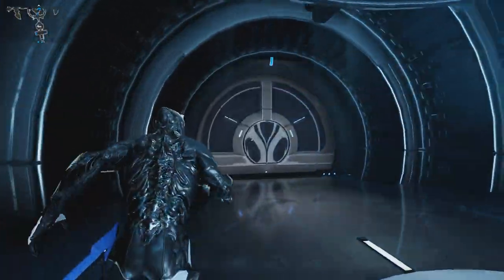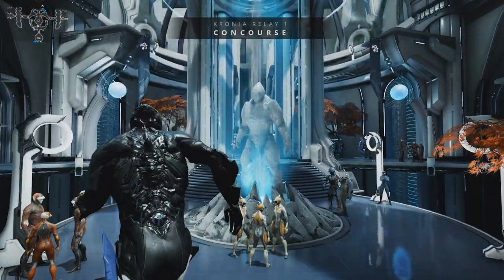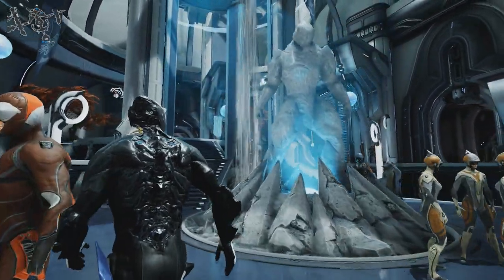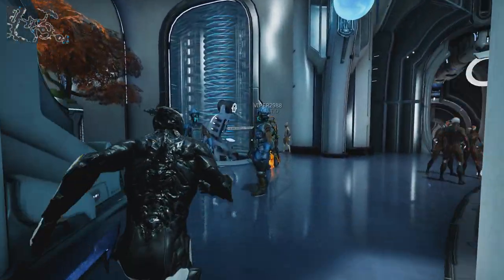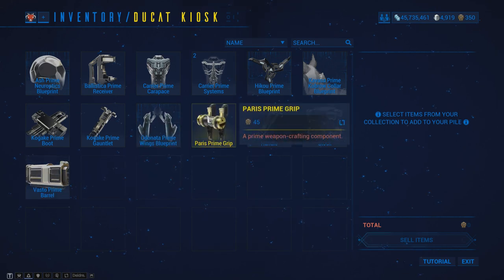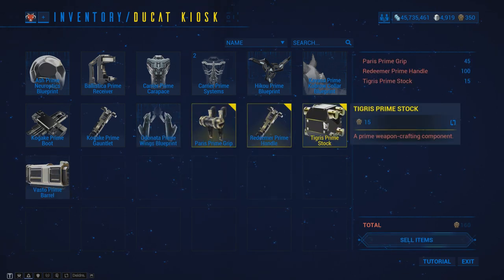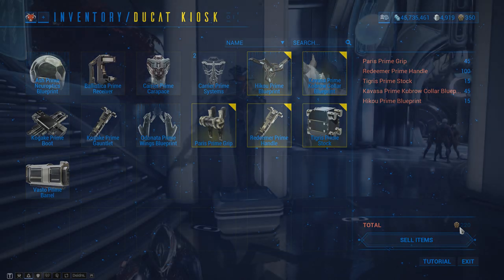Once gaining access to the relay and entering, the player can move from the landing platform into the concourse. Here the player will see a statue of Rhino and multiple exits. In the concourse, there will also be two terminals that allow players to trade their prime parts for ducats, which is a resource needed to purchase items from the fortnightly vendor, Baro Ki'Teer.